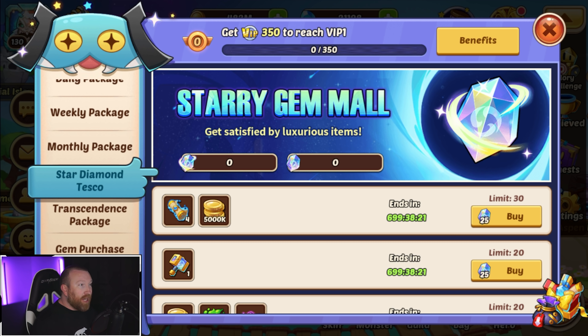There is the Star Gem Mall, which I completely missed. I somehow forgot about it. You can use either one of the Star Diamonds, whether they're the bound or unbound ones, and there's a ton of really good packs in here.